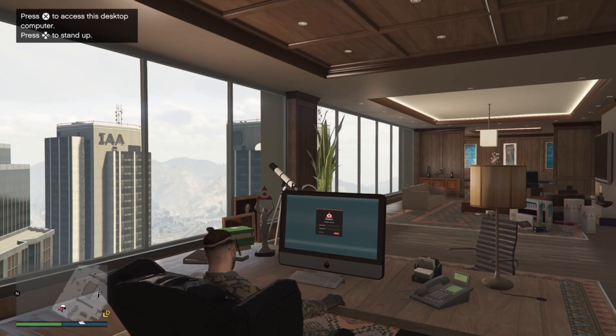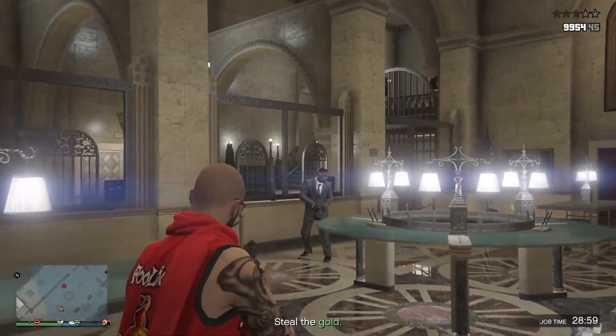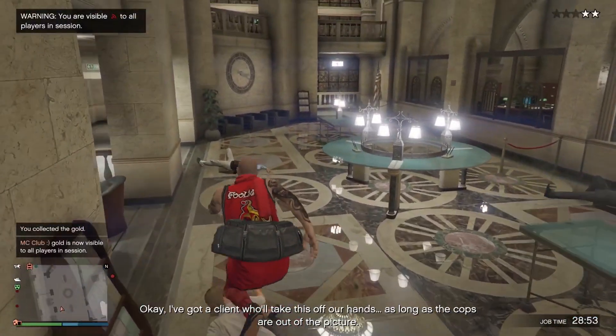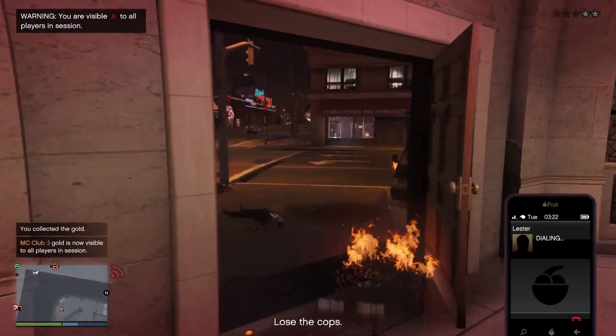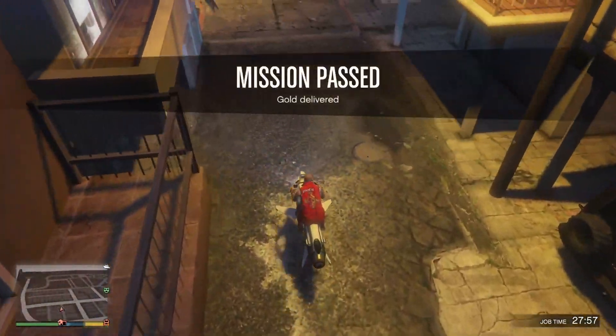Once there, you will have to kill a bunch of robbers and police using your Oppressor MK2 to eliminate them all. Once everyone has been killed, you will need to grab the duffel bag containing gold, evade the police by calling Lester to remove your wanted level, and then go to the delivery location to drop off the gold.